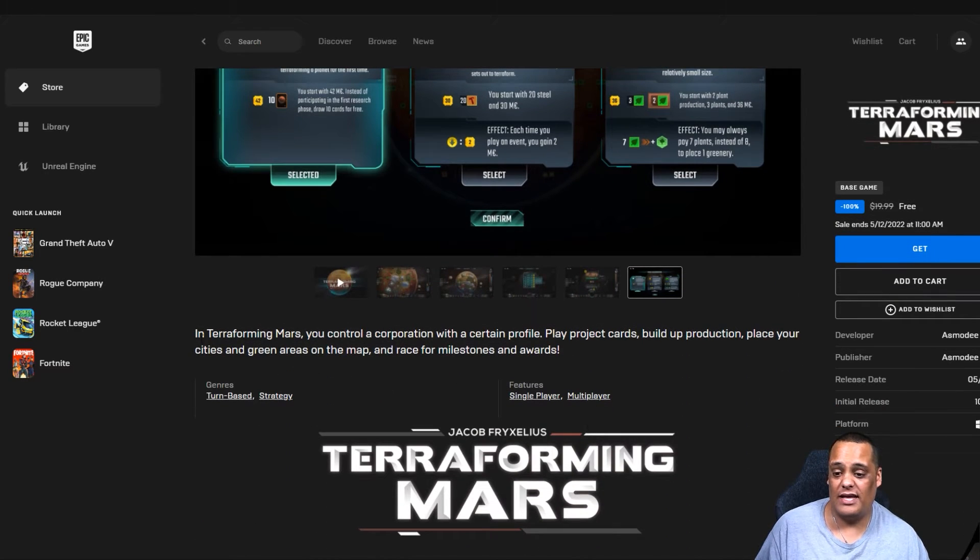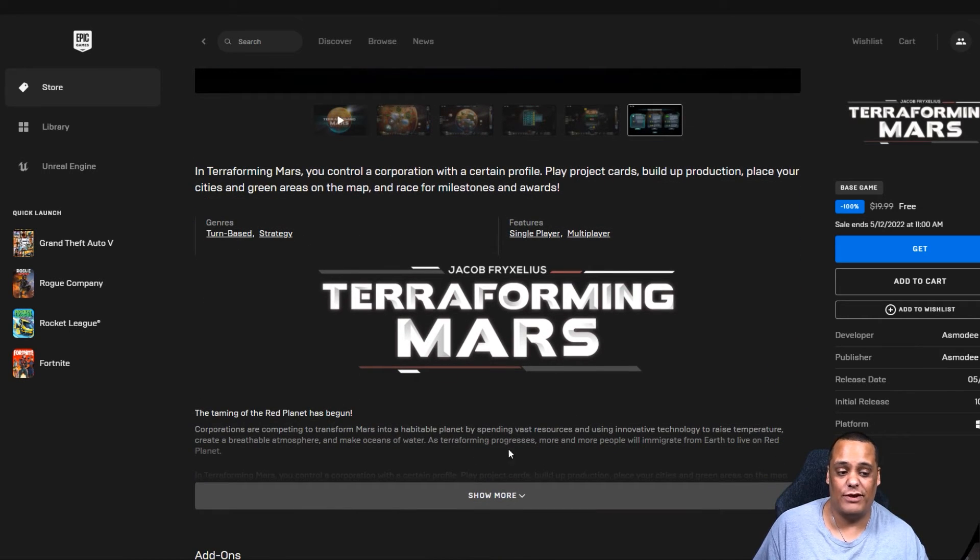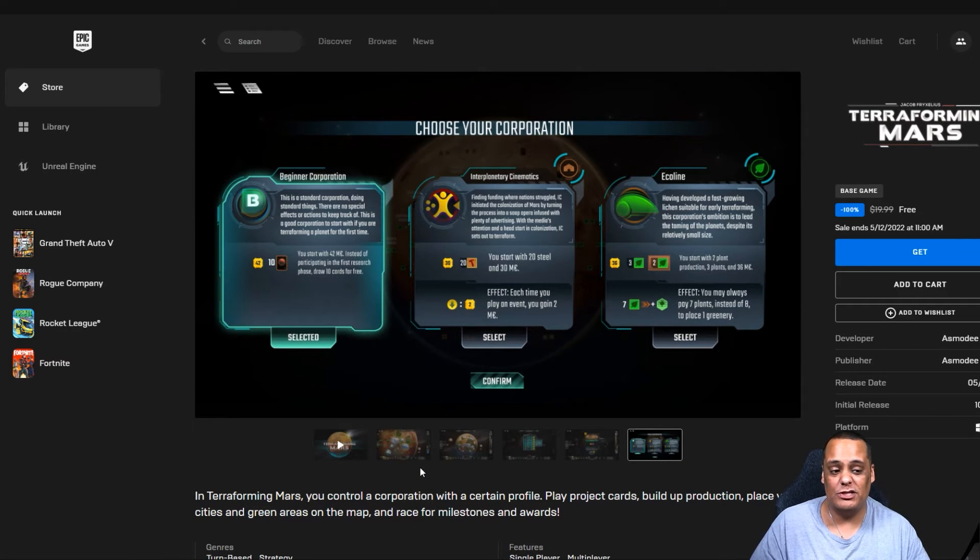Here's a screenshot and a little trailer with some screenshots of how the game looks. In Terraforming Mars, you control a cooperative and play project cards, build up production, place your cities and green areas on the map, and raise resources. It's a single-player and multiplayer base strategy game. It was developed and published by Asmodee Digital, originally released October 15, 2018, and released on Epic Games on May 5th, 2022.